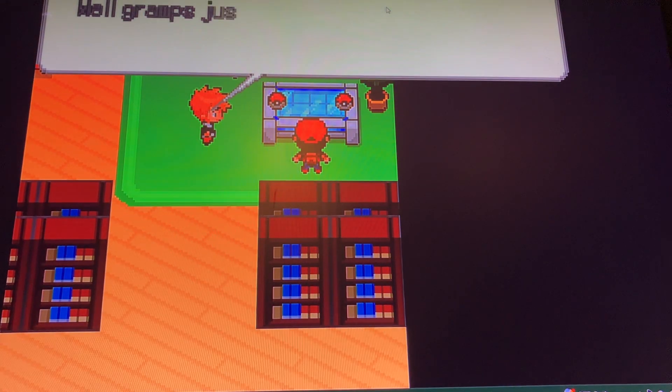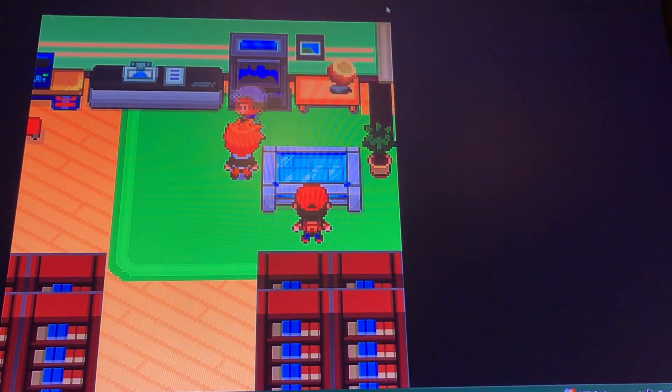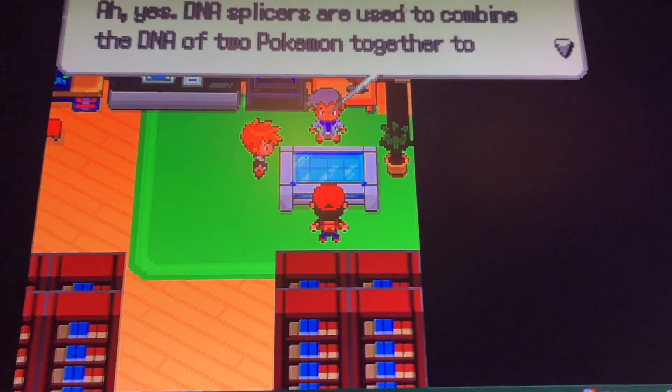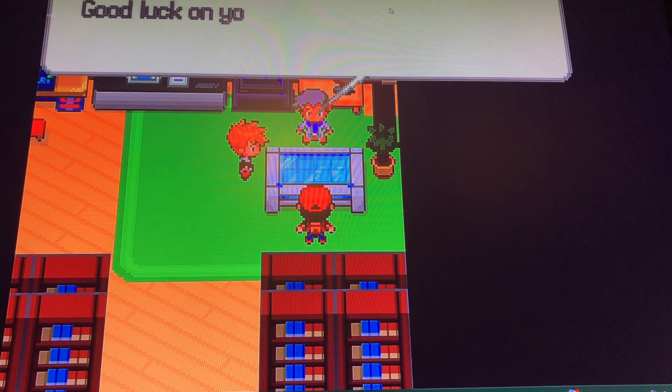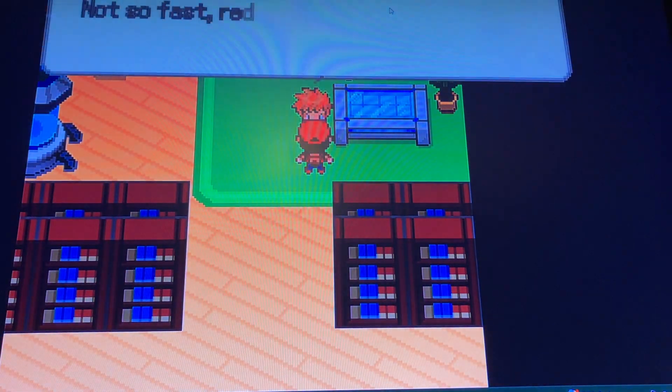So you choose Charmander, huh? New DNA splicers - no you idiot, you can't splice them. That's not fair, I want to splice my Pokemon, I want to make a cool fusion. Stupid, stupid!